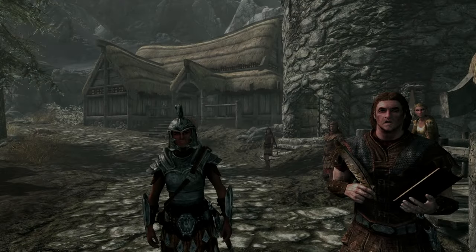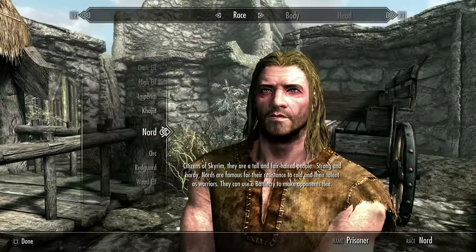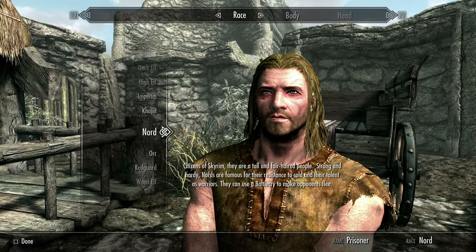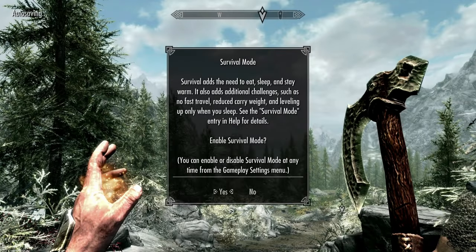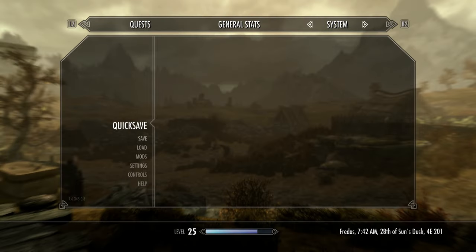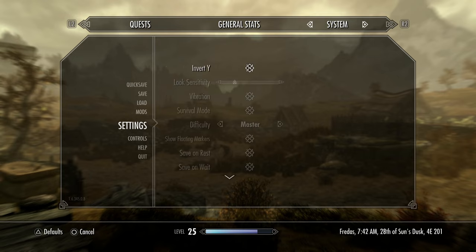If you are starting a new character, you might want to check out a Nord — their cold resistance comes in very handy, but feel free to choose whatever race you like. You will be asked if you want to play in Survival Mode after you exit the first tutorial area. If you want to use an existing character, you can toggle Survival Mode off and on in the system settings menu.